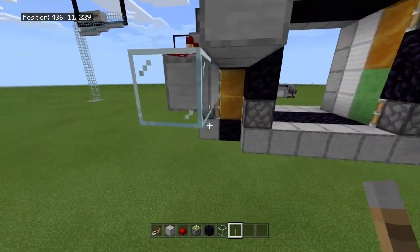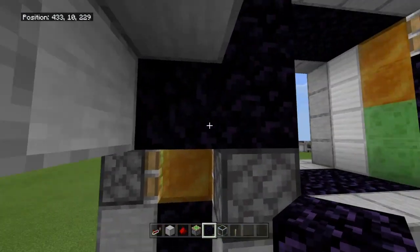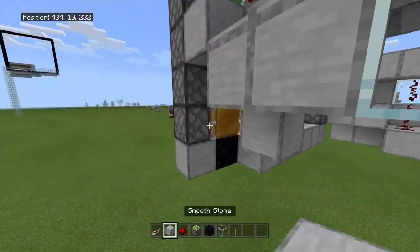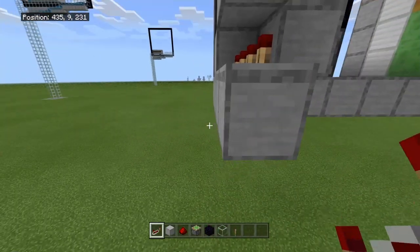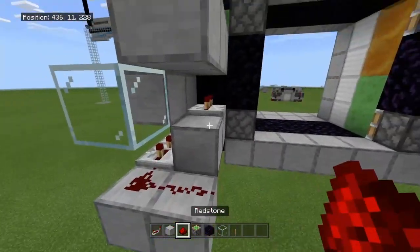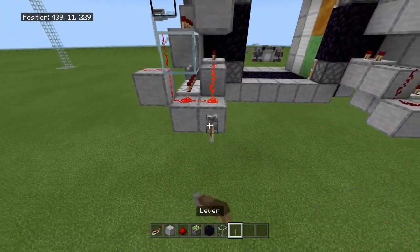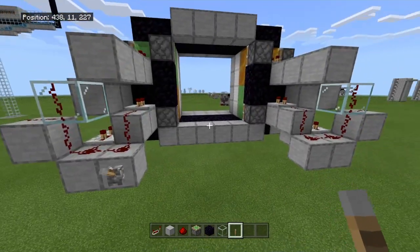Do the same on the other side. On the top honey or slime block, place a piece of obsidian. Two below, break that block, repeater with three ticks. Block on that, two out, two repeaters with three ticks on both. Run redstone out, down, and along — redstone on all of them. Place a block on that redstone, then redstone up. Place a lever on this side — it should double extend and double retract.